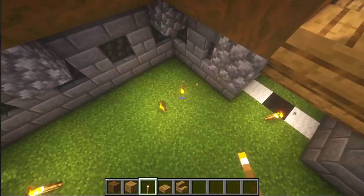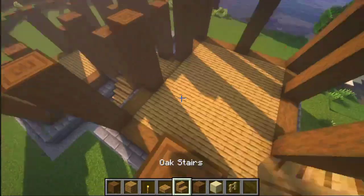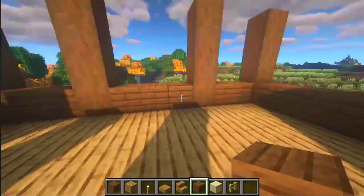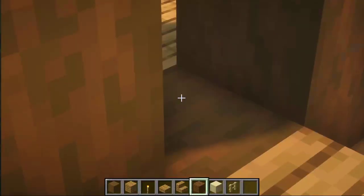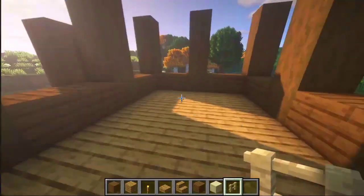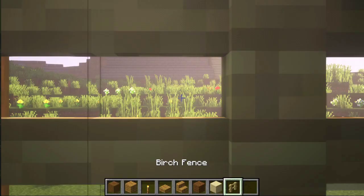Some more blocks and some stairs here, and on the other side. Now let's get in here with the help of slabs and add some more torches so mobs couldn't spawn here. Now, on every laid stripped spruce log, place some spruce planks — here, and not here. And in this room as well.